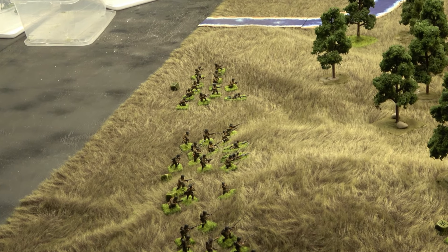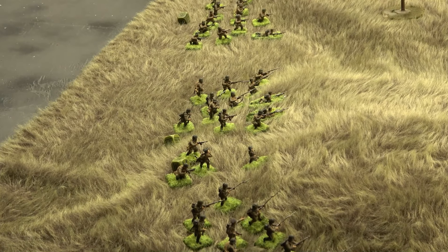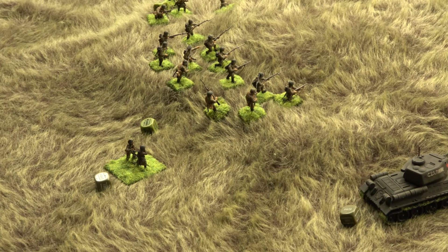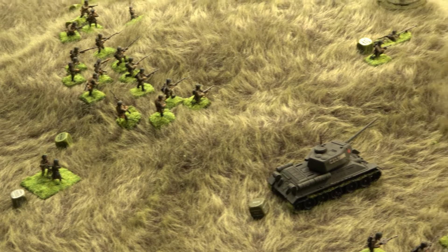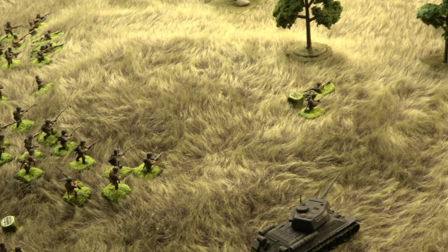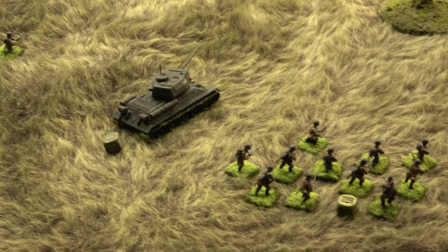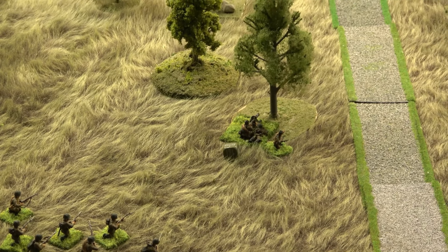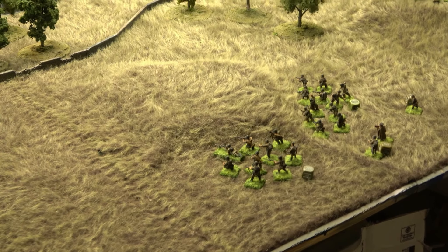The Soviet SMG squad is retaking their position from last time. To their right is the double LMG team, and the senior lieutenant is nearby. Next is an inexperienced rifle squad for the first platoon with a mortar behind them. The spotter is tucked away, making sure she doesn't get sniped in the first ten seconds. There's also an anti-tank rifle and the T-34-85.